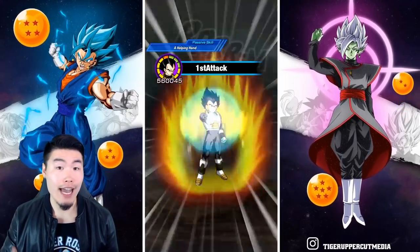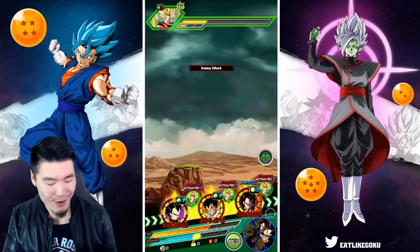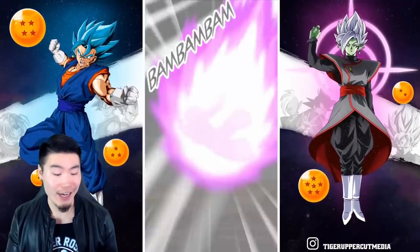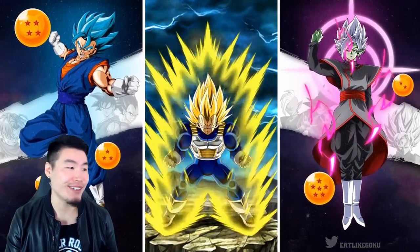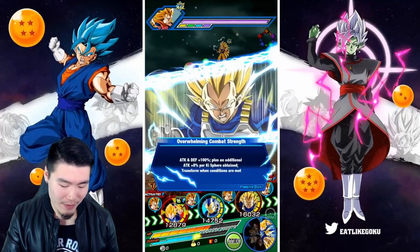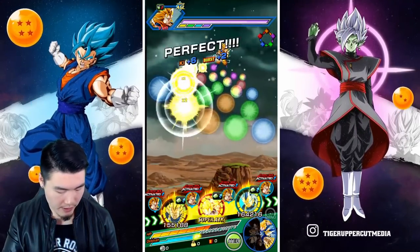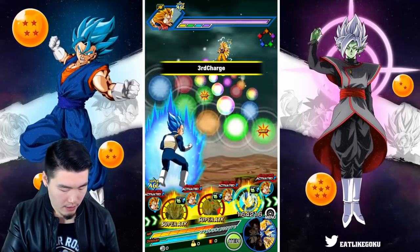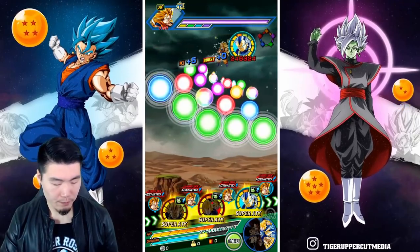Vegeta is at 67k defense now — because of the type advantage we can probably still tank these attacks pretty well, so I'll leave him at the beginning. Hopefully we'll get a chance to super with the Galick Gun Vegeta as well. I'm going to save the active skill for either the final stage or the second-to-last stage, depending on if I struggle. The Galick Gun Vegeta already has over 2 million attack and we are critting for 1.6 million — if you haven't been using this Vegeta on the Fighting Legend Goku event, give it a shot.